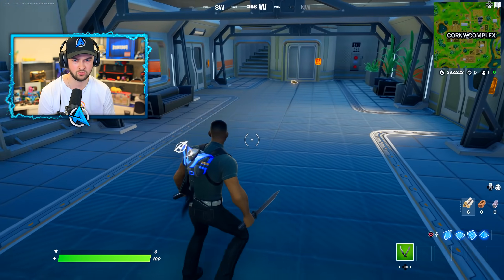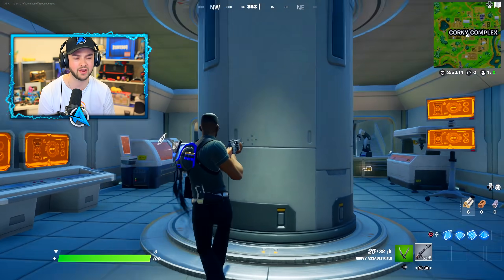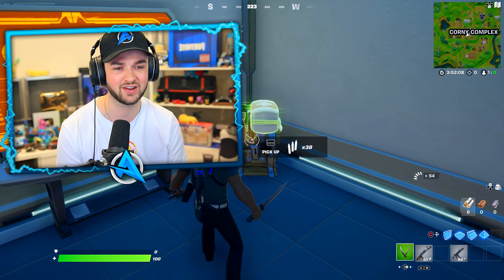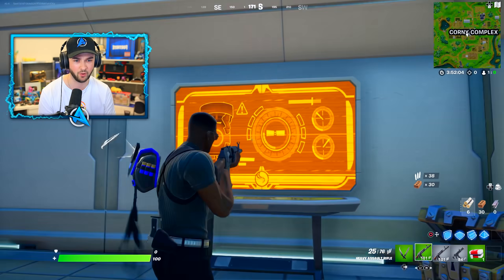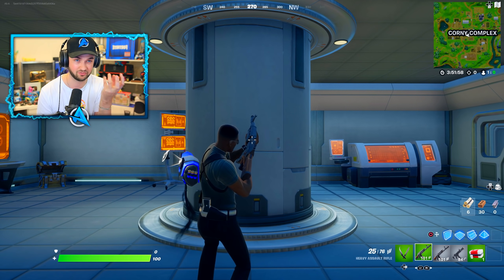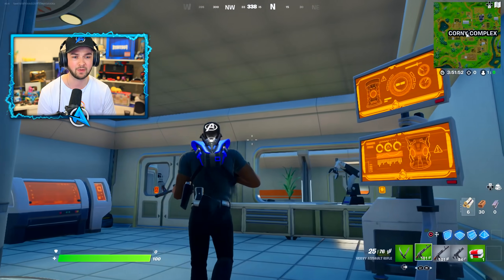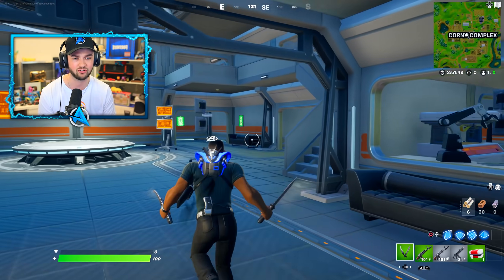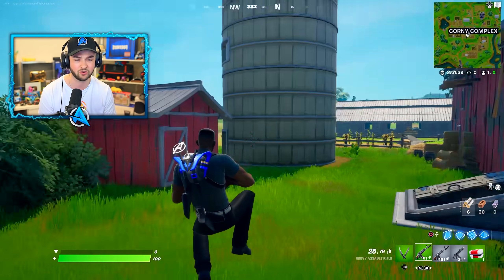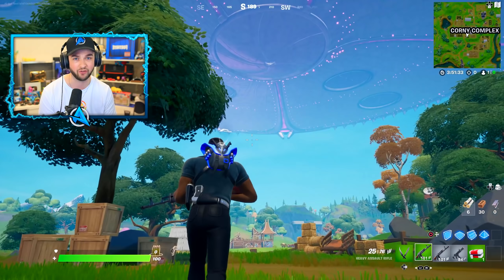Dr. Sloan is no longer in Corny Complex. We did this mission last week and put the bomb inside Corny Complex. The information that the legendary challenges are currently giving us is absolutely huge. This bomb was right here, and we took all of the alien energy — alien artifacts known as the cube — put it inside this bomb, and it's been planted within the inside of the Imagined Order base underneath Corny Complex, ready for it to get abducted. It's clear that Dr. Sloan knows she's going to get abducted next because she has left, and the mothership is making its way over right now.